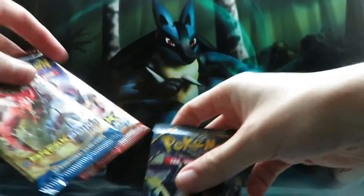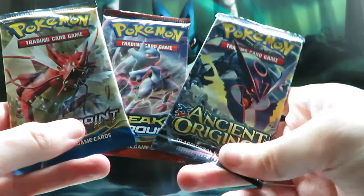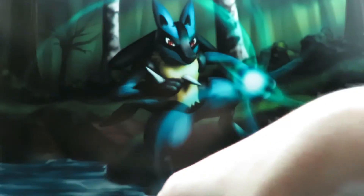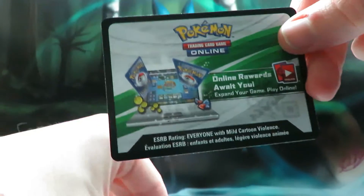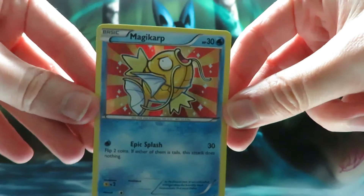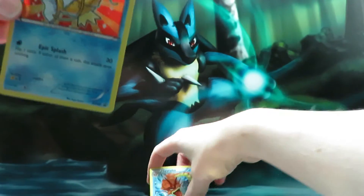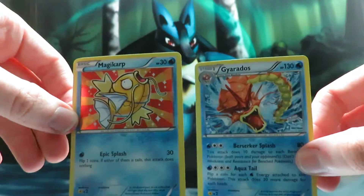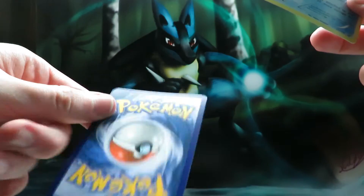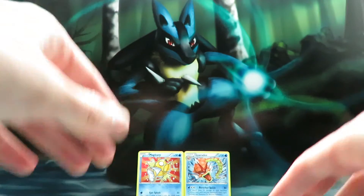We then have three booster packs: a Breakthrough, a Breakpoint, and Ancient Origins. We have a promo card which will give us the Mega Gyarados card in the online game. And we also have a holo Shiny Magikarp, which is awesome. I actually prefer this to the actual Gyarados card — who would have thought we'd have a Shiny Magikarp promo card? No damage on the back of that one, it's fine.